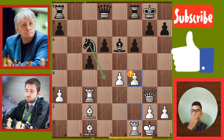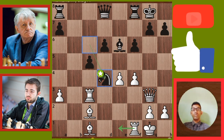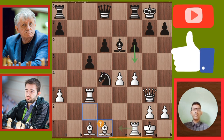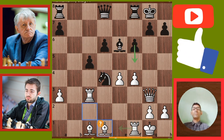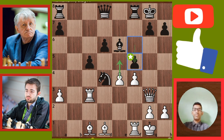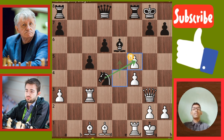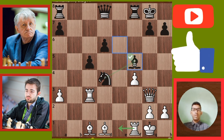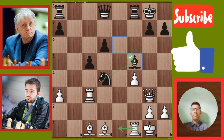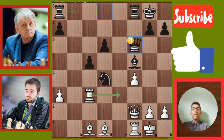Next move: Knight goes to B4 — this is the 20th move of black. Next move: Bishop goes to B1, White Bishop — this is another mistake of white. The 23rd move: to F5. Bishop E5 — this is a very good move. The next move: Queen goes back to F2, White Queen. And Black Queen goes to F6.